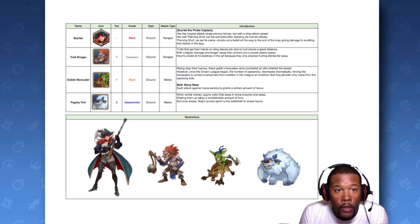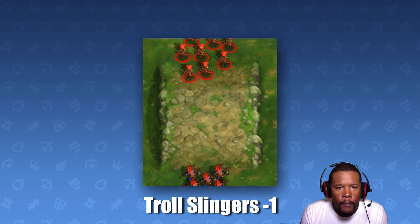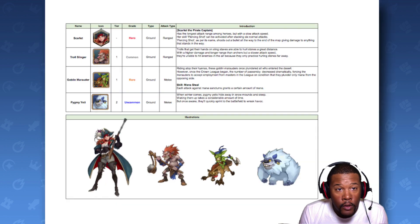Coming up next we got the Troll Slinger. It's a common card, ground ranged. Trolls that get their hands on slings are able to hurl stones at a great distance. Let's see here — a whole group of them. Troll Slingers: one, Archers: zero. The archers get taken out. That was cool. That's a common card — I could see myself using that.